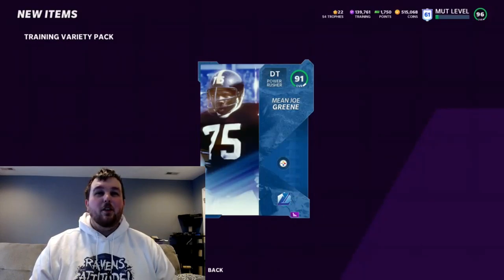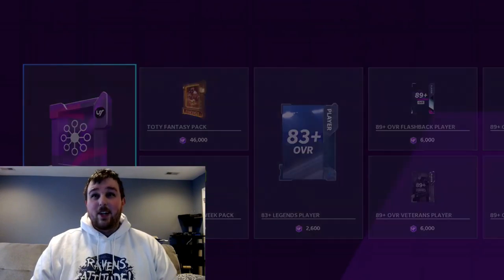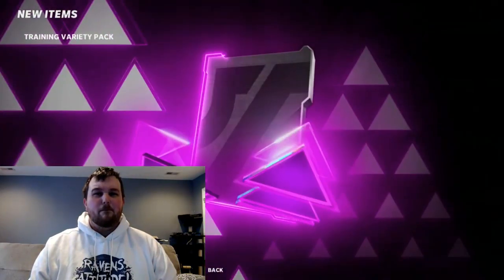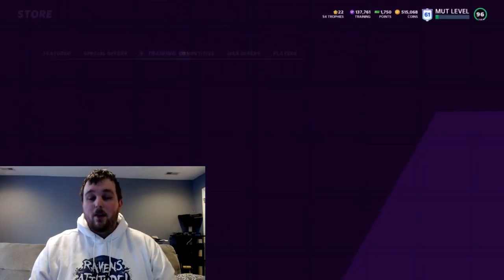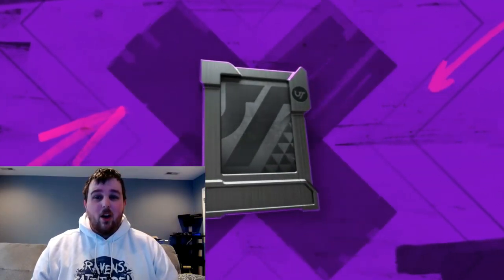There we go — we got lights, we got full Mean Joe Green! Get a full legend, we'll take that. Not going to get an LTD, that would be awesome. Richard Sherman power up. You're going to get a lot of power ups — I'm sure you guys have seen people ripping these packs all week long.